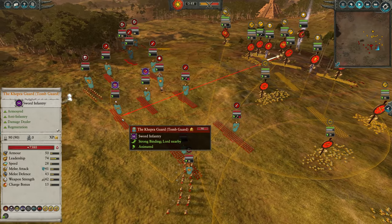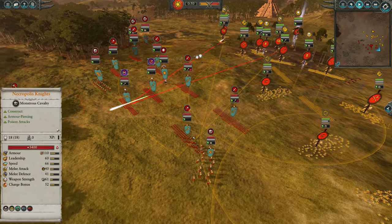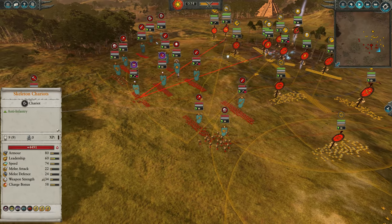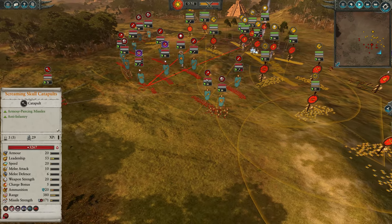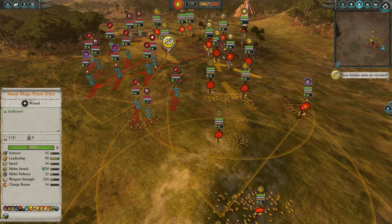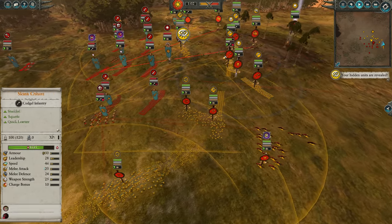Arkan the Black on the other side here — Keper Guard, also a couple of Necropolis Knights, Tomb Guard with Halberds, Skeleton Warriors, two Skeleton Chariots, and a Screaming Skull Catapult, which should be pretty good. You can see it's already doing some nice leadership damage to that Skink Cohort.